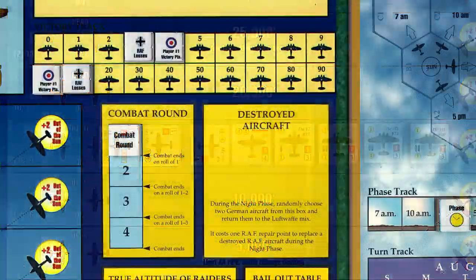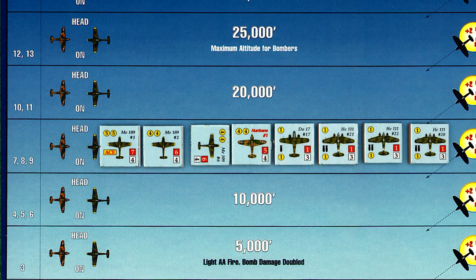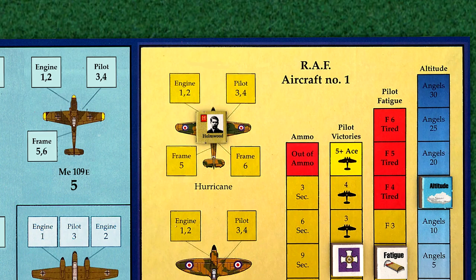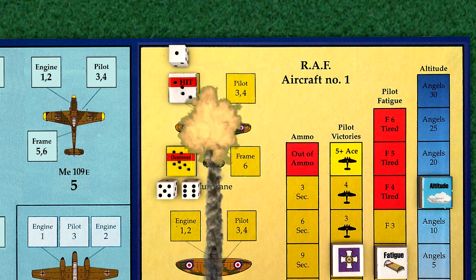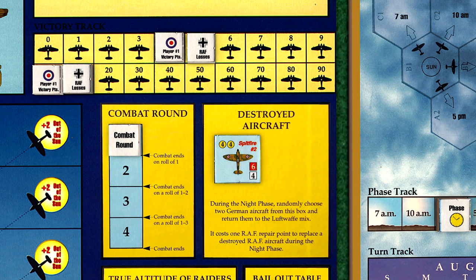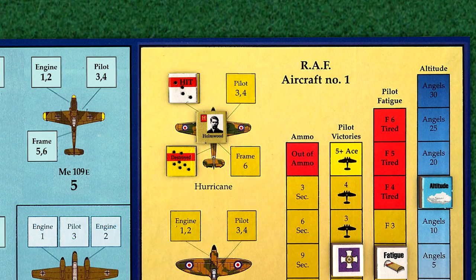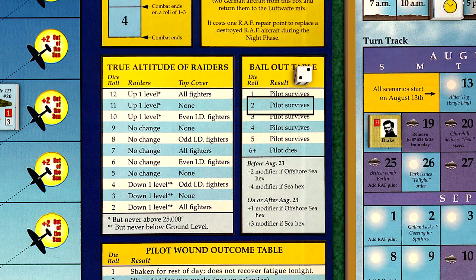We place the destroyed Spitfire in the destroyed box, and the Germans gain another victory point. We roll for Holmwood's performance check, and the 109 easily bests the Hurricane. The 109 scores a 12 while Holmwood scores an 8. The 109 fires 3 bursts and the Hurricane's frame is riddled with bullets, destroying the fighter. The Germans score another victory point and we place the doomed Hurricane in the destroyed box. Fortunately, Holmwood is not wounded by the 109, so we roll for bailout success, and a roll of 2 means Holmwood escapes unhurt.